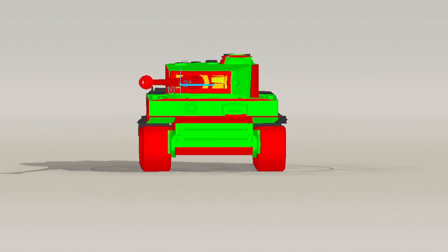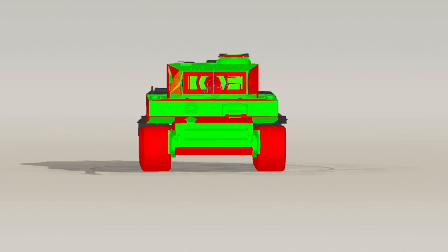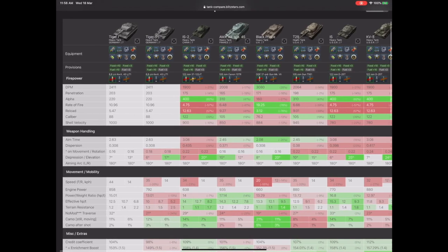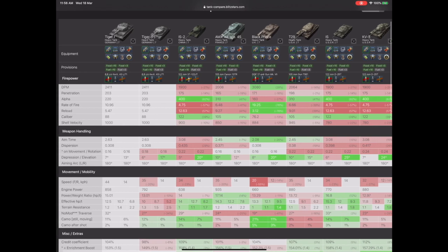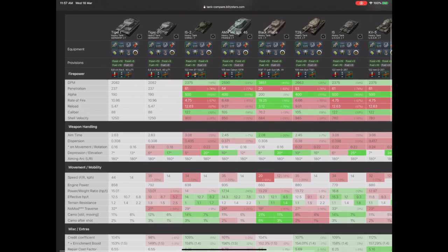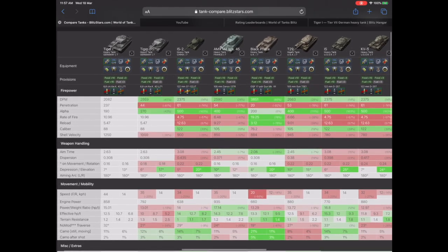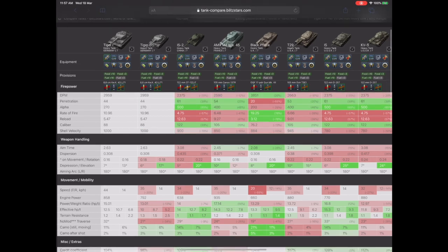I've been rolling out in it recently and I'm liking it more than the Tiger P. In Blitz Stars compared against all the other tanks, apart from the Black Prince, the DPM for this thing is off the charts - it's fantastic. It's the same gun as the Tiger P: same penetration, same alpha, same rate of fire and reload.